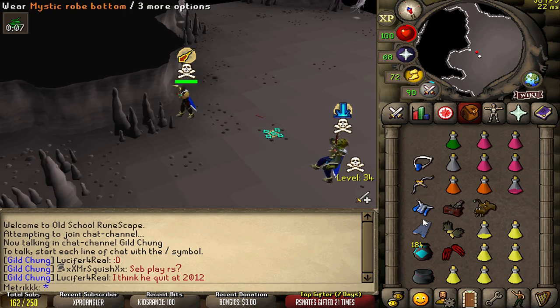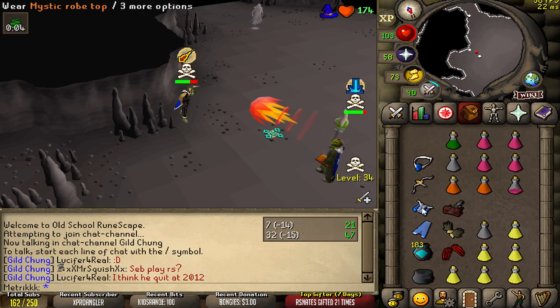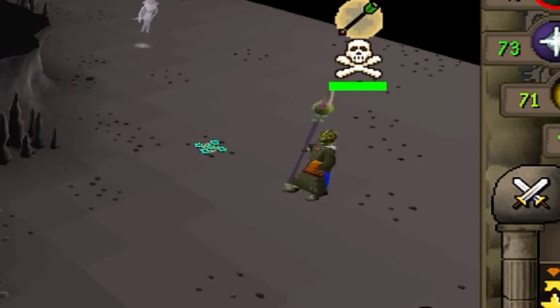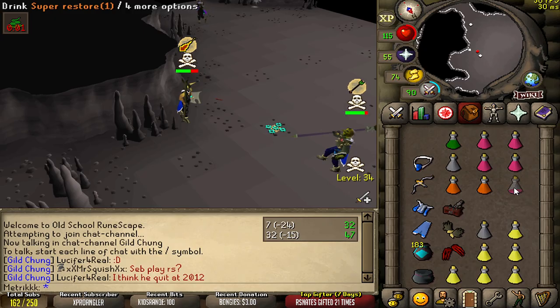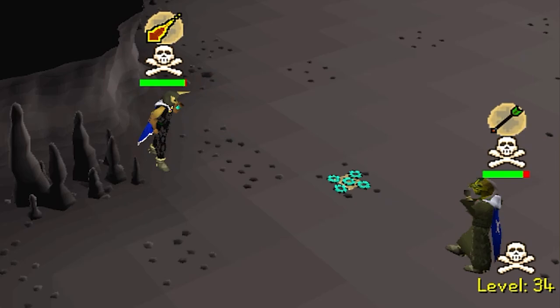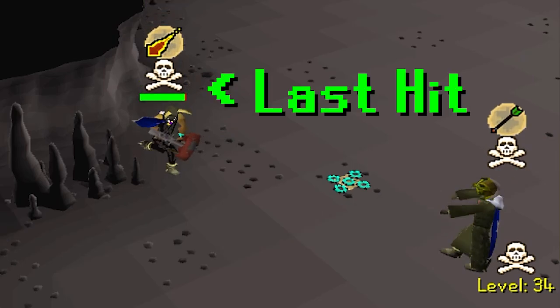Once you have positioned yourself correctly, you want to wait until there's about 2 to 3, maybe 4 or 5 seconds left on your freeze timer, and then start throwing freezes at your opponent. You just have to make sure that your opponent is frozen for at least 9 to 10 seconds while you are completely unfrozen. The chances of catching a freeze are roughly 40 to 50% depending on your gear and your mage level. Right here, my opponent is frozen for at least another 13 to 14 seconds.